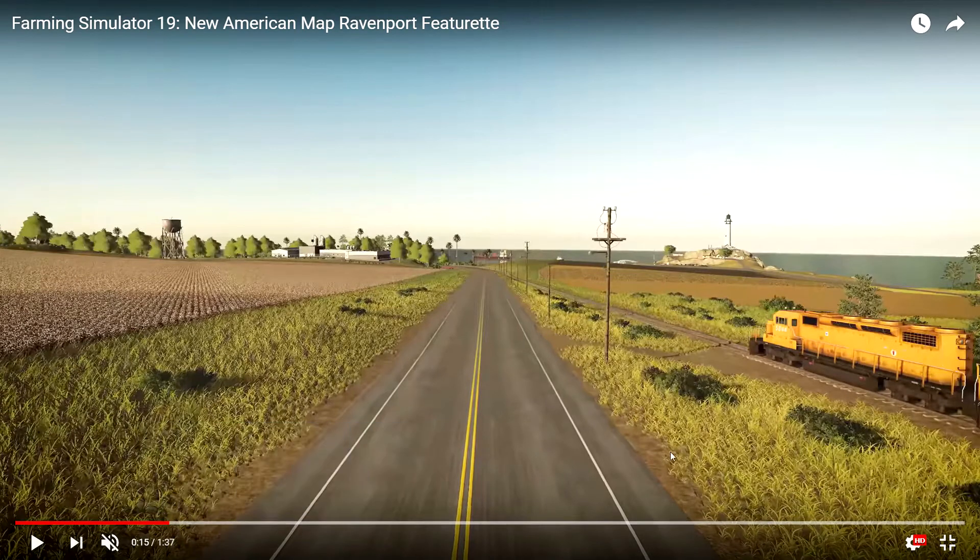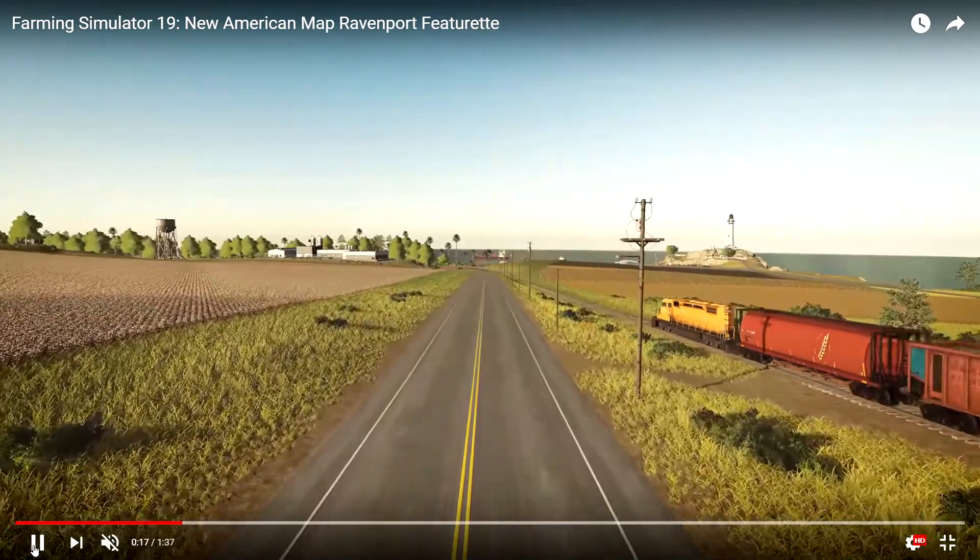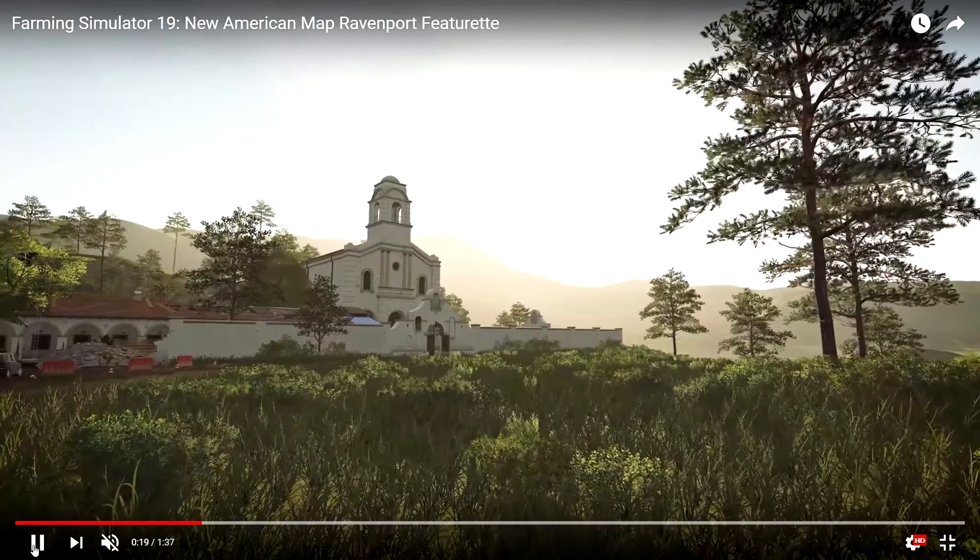Here we're coming into the view — there's a train, a lighthouse, a water tower, looks like some structuring back here, maybe some silos, some type of storage perhaps. Here we come into a view of the church.